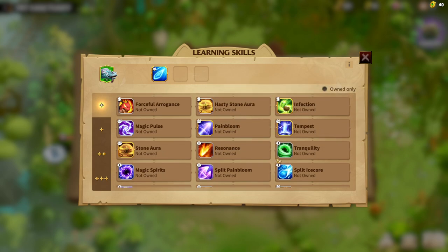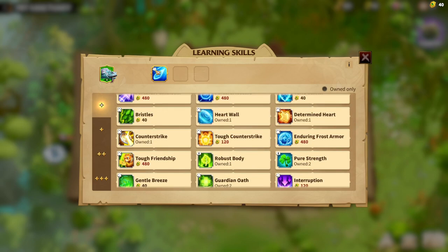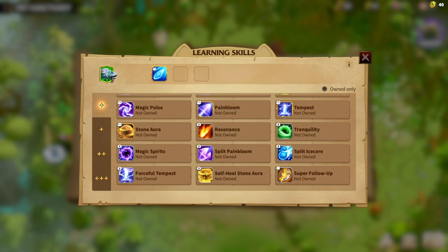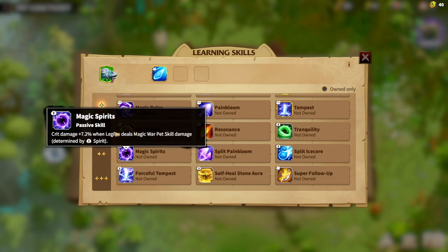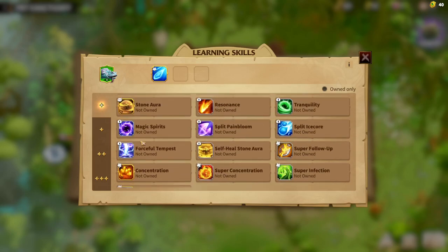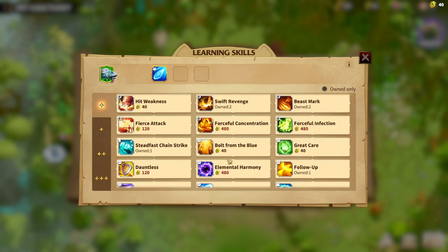The third synergy spell type is Spirit, and we can add some Spirit spells. Any skill beyond the talent skills is just an additional option. Regarding other Spirit spells, we can choose in different ways — even Magic Spirits will be cool because the Ice Lizard deals pet skill damage. Magic war speed, damage and crit damage are pretty good on anything in this game because crit is essentially double damage, so I suggest choosing either Magic Spirits or similar options.